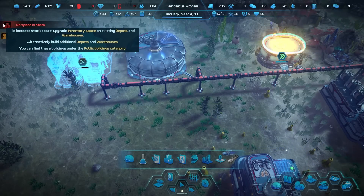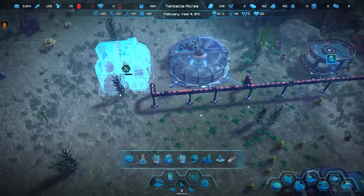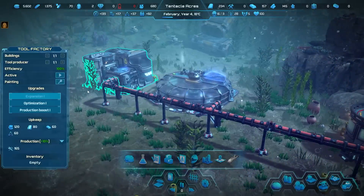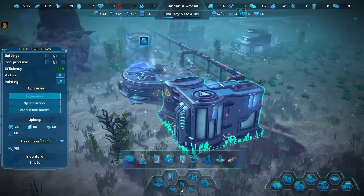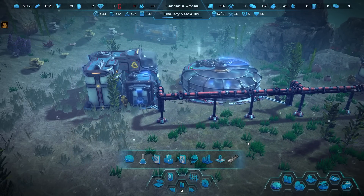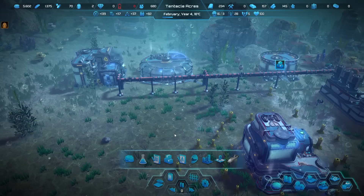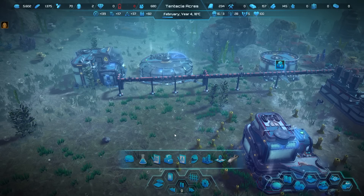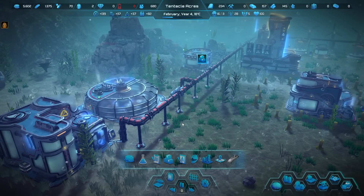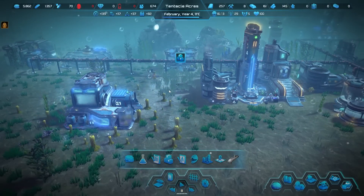We're going to pop up another depot because we have no more storage space. The tool factory should be online any second. With that tool factory being constructed, all of our basic needs are being met, and we're going to end the video. Hope you enjoyed today's adventure in Aquatico. If you did, make sure you click on that link down below in the video description to get the game for yourself. Your own residents of your own underwater dome would be very happy if you adopted them. Thanks again to them for sponsoring this video. Keep your stick on the ice — we'll catch you next time.